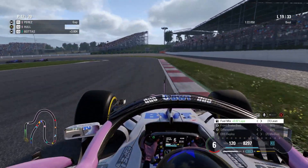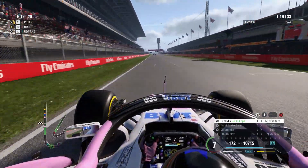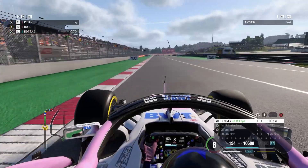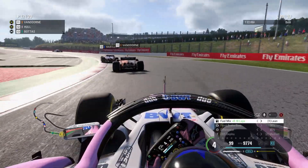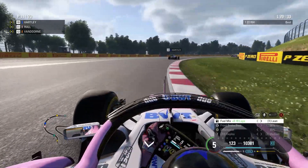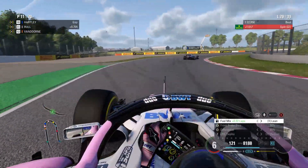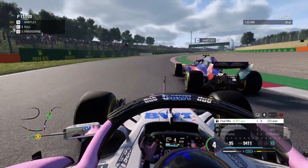Can we make it past Perez, Hülkenberg and Vettel? Those were the three cars we were just behind before the pit stop phase — that's our objective. On our first free lap out of the pit lane, standard mix and medium on the ERS. There's Hartley and Vandoorne battling, pushing each other off. I was hoping for a clear air lap to set blistering lap times, but unfortunately I've had to make a probably questionable move on Vandoorne. But I can't lose too much time because I need to catch the three cars I mentioned.